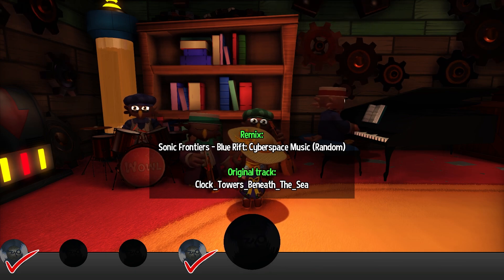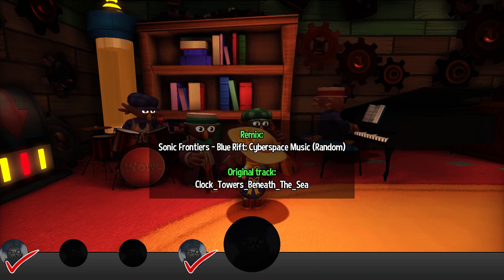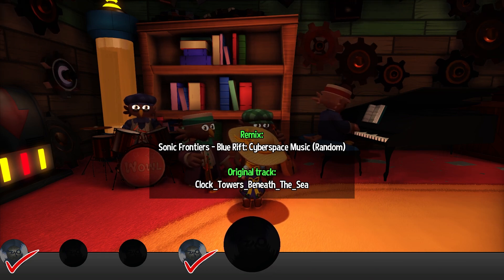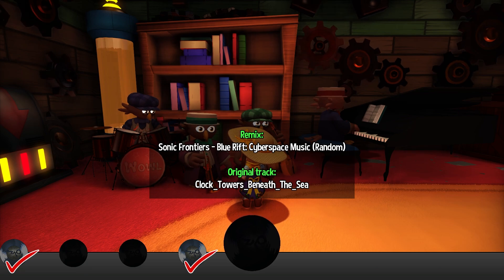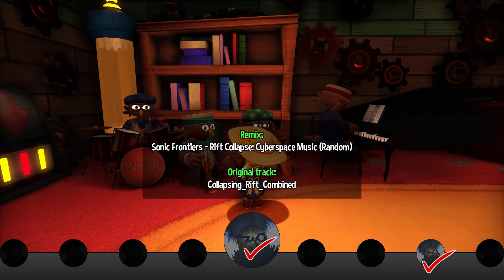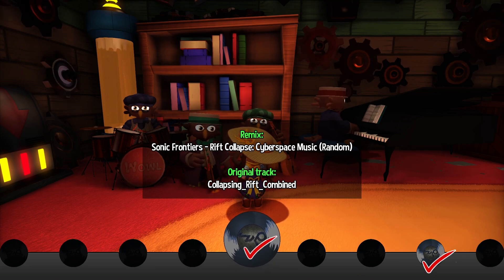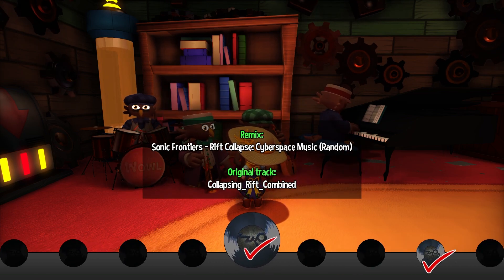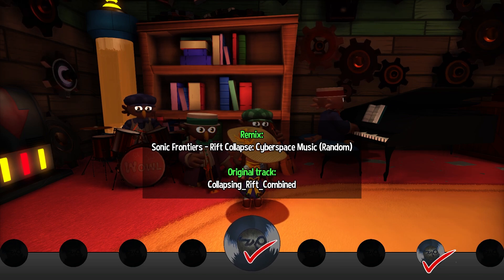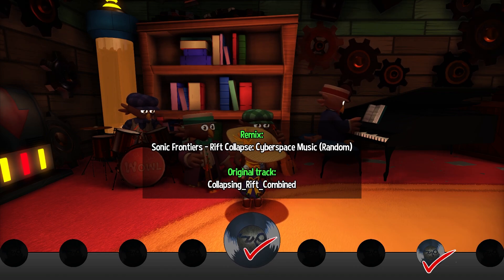It's random, so it changes every time. That's pretty nifty. It's kind of like the same as this one that I actually turned on for Rift Collapses — it's different every time. I like that, how it's multiple tracks in a single remix, so that no matter how many times you go into those levels, it's different, but from that particular game. This Sonic Frontiers Music Pack is amazing.